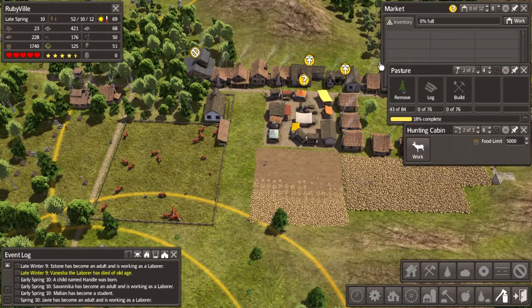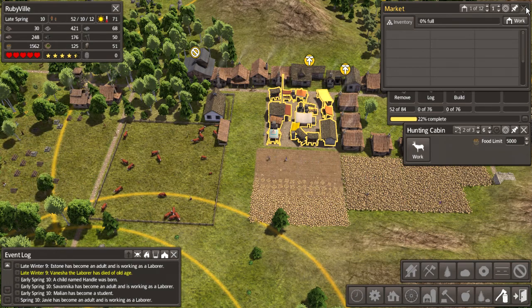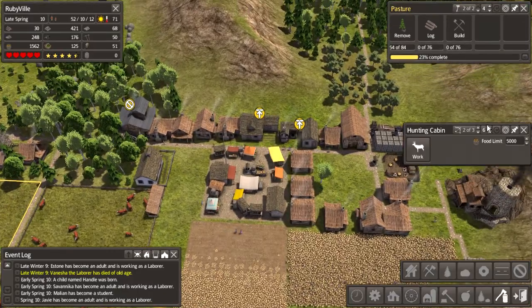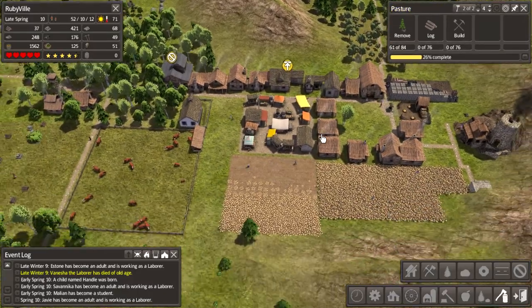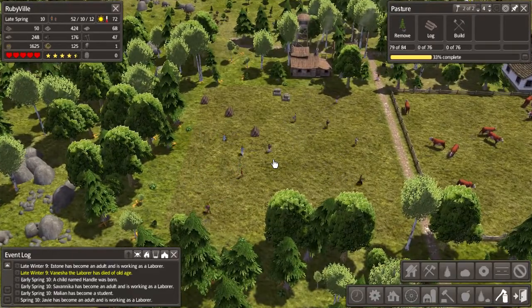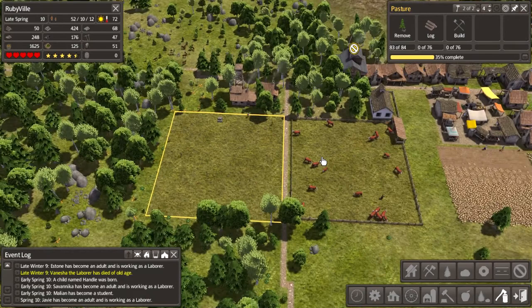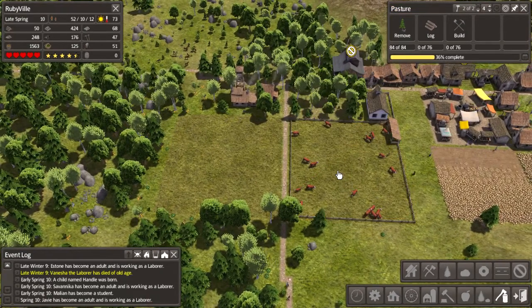Let's add a market worker. With our town signs I think we can get away with just one market vendor - you can have up to 12 with a huge town but we don't need that many. The workers are getting rid of all these trees and gathering resources, and once the pasture is built we can split the animals again since we're at maximum capacity now.